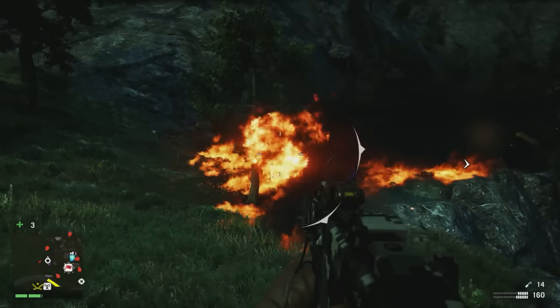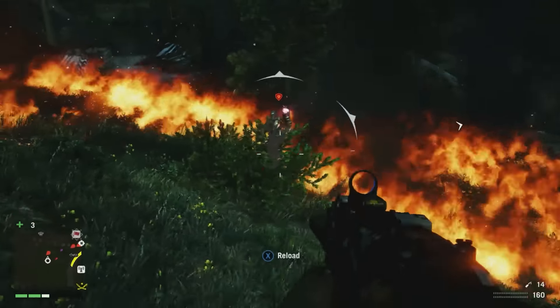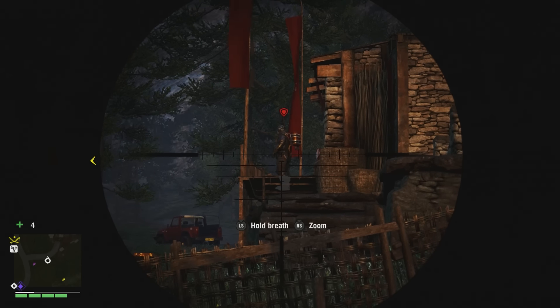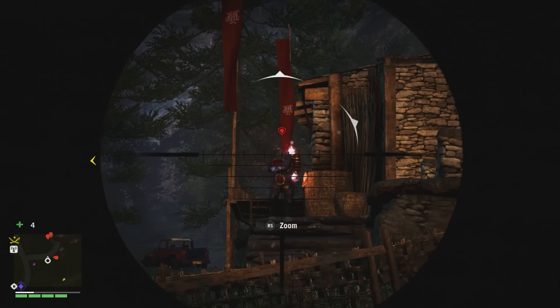Fire is a primal force that cannot be controlled, like Godzilla. And we mean the dozens and dozens of video game enemies you have encountered who stomp around wearing flamethrowers — none of whom, presumably, have ever played a video game themselves, or else they would take it off immediately, knowing that if you wear a flamethrower backpack, someone is going to shoot the fuel tank and explode you.